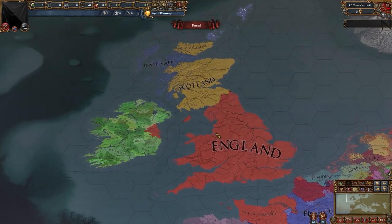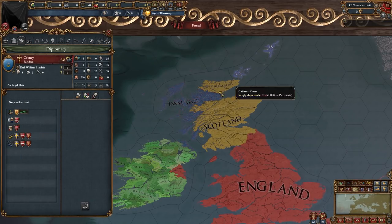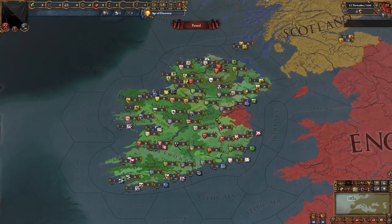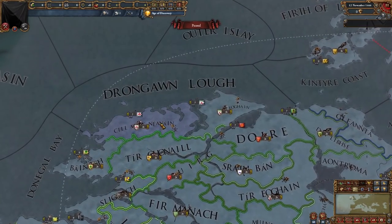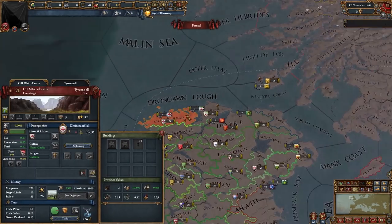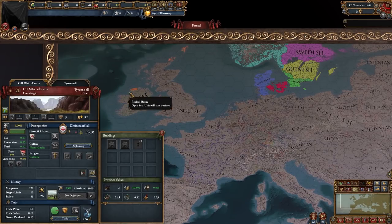Moving along to Great Britain — pretty much familiar. We have England, Scotland, Gaul right here, and Orkney. Gaul is a subject of Scotland, while Orkney is a subject of Denmark. Here we can see all the different Irish clans, some of which are in EU4, some which are not — it would definitely be awesome to play in Ireland. In the culture map mode we can see the British and Celtic cultures, and one clan has Norse Gaelic culture, which is part of the Nordic cultures. I personally didn't know about that at all.